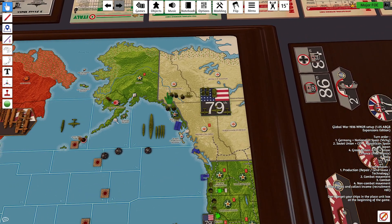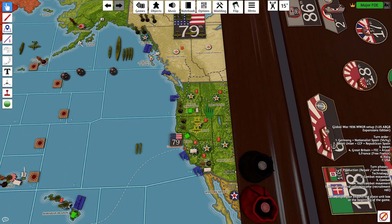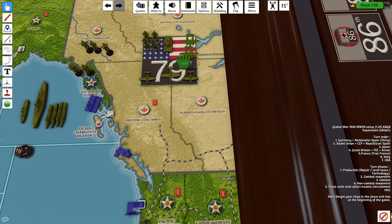Non-combat. The fighters moved 1, 2 from an airbase, so they have 3 movement left. They'll move 1, 2, 3 and land in the western United States. Same with this fighter — move 1, 2, 3, 4, 5. Technically I have 6 movements with long range aircraft, so 1, 2, 3, 4, 5, 6 from the airbase. I'll put them both into San Francisco.